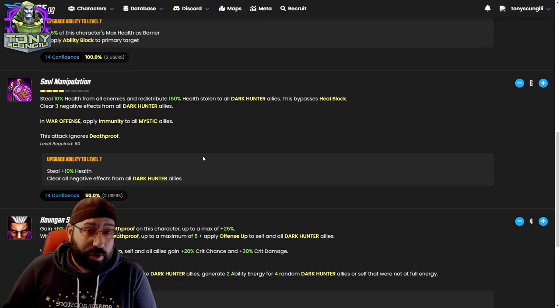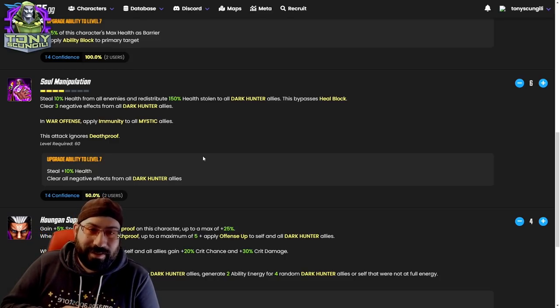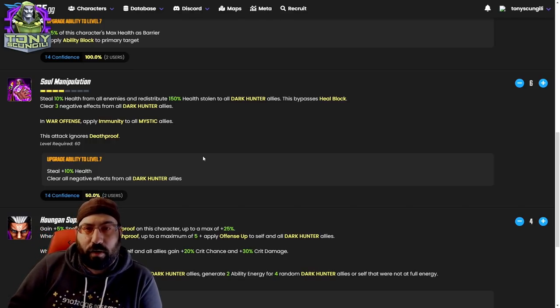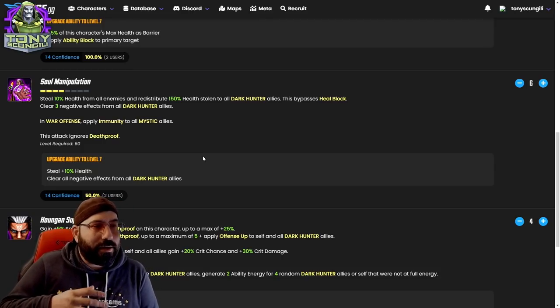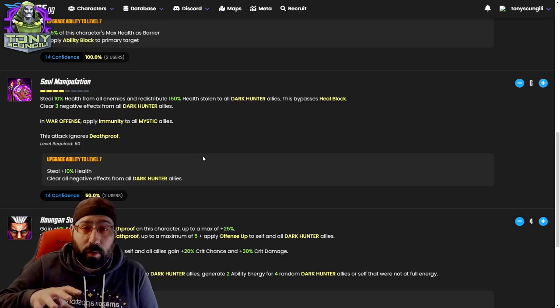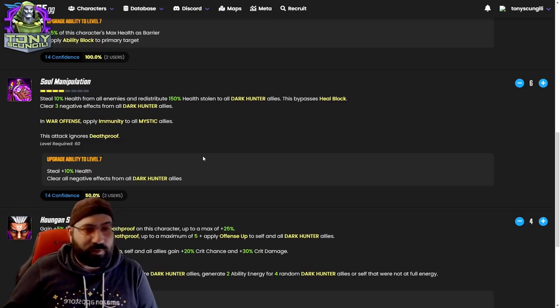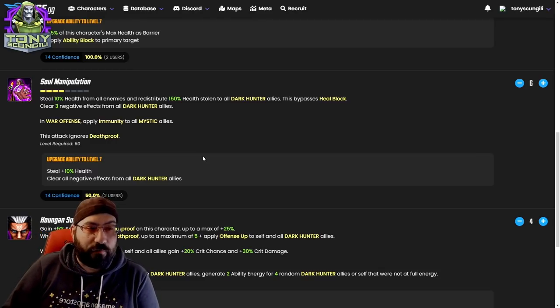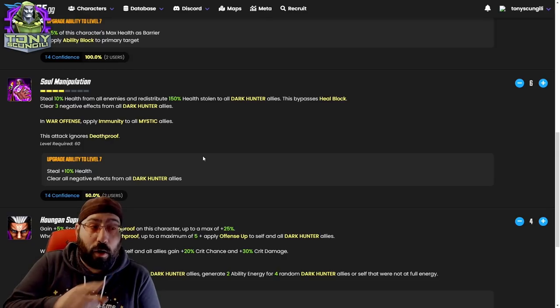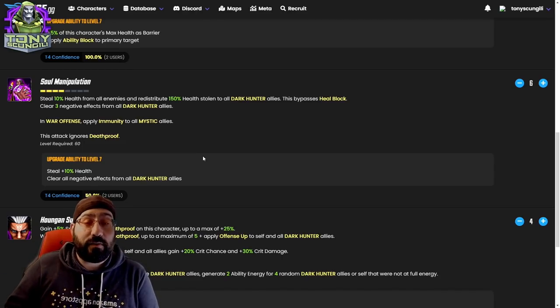Now his ultimate. In war he's going to be able to use this on turn two because of his passive. Outside of war, like in dark dimension where you really want this type of ability, it's going to take a little bit longer — it's one energy longer than Minerva's cooldown on this type of ability. The basic: steal 10% health and redistribute 150% of that health, so if he steals 10,000 he gives 15,000 back. This bypasses heal block. Clear three negative effects from all dark hunter allies. In war offense, apply immunity to all mystic allies.